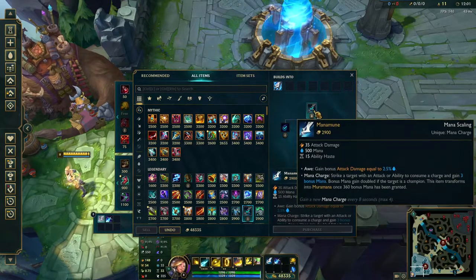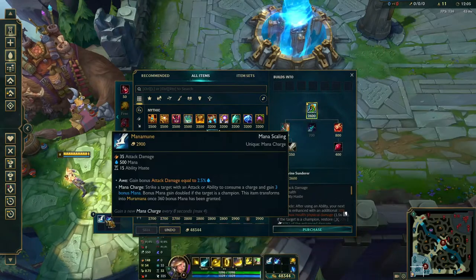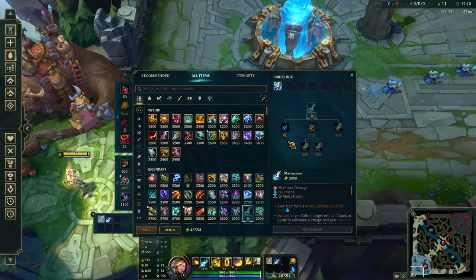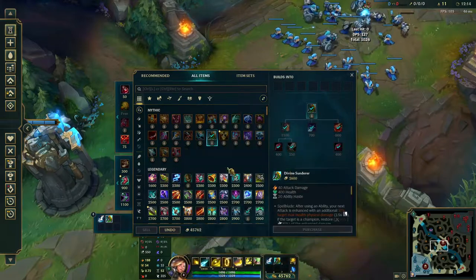You already have the Spellblade effect from Divine Sunderer, so that's why I like to build Muramana if I'm ADC and Sunderer if I'm mid — then you build the other one second.